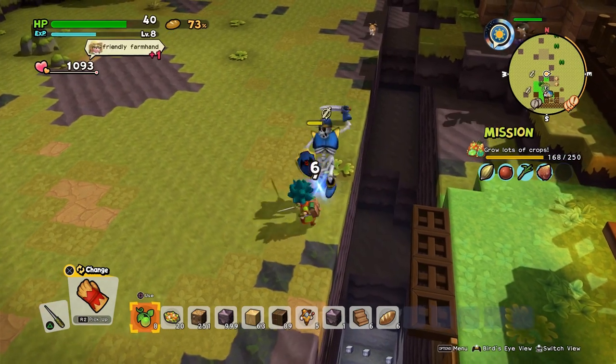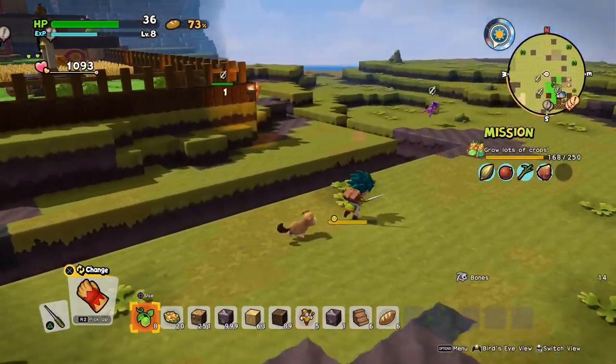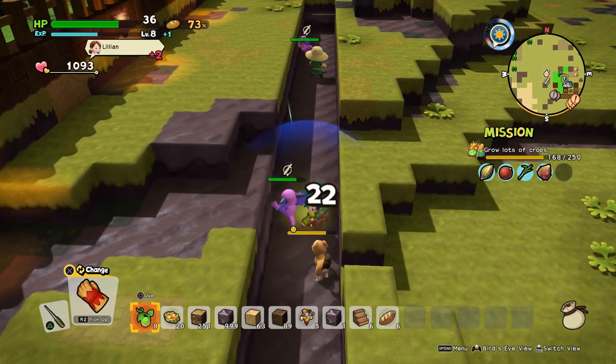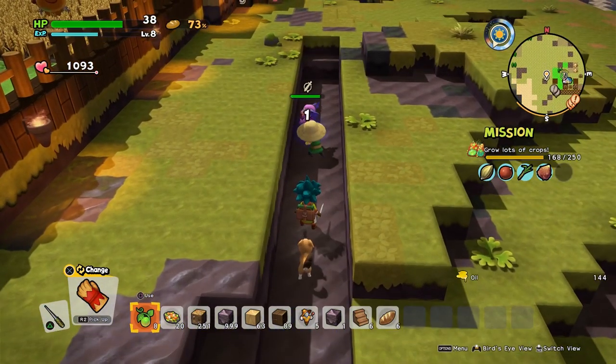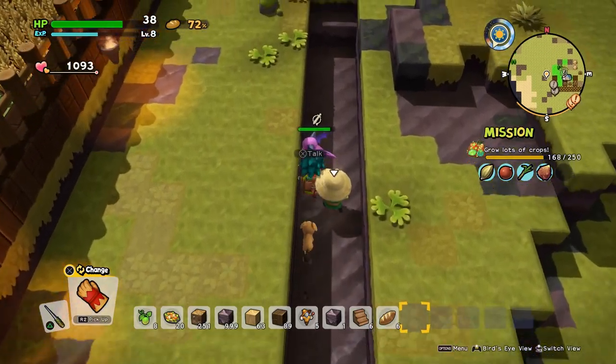That insta-kill move is real nice. Even if the moat doesn't prevent everything, it prevents a decent amount. Nope, can't get any more.